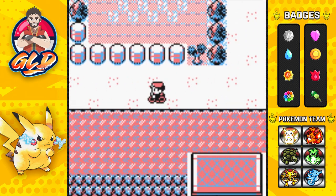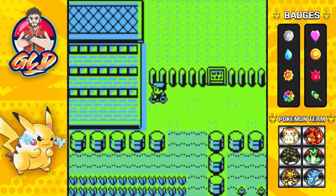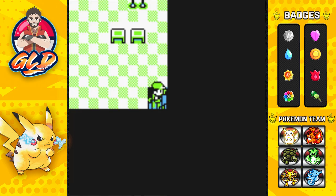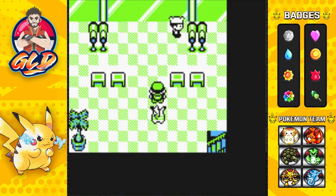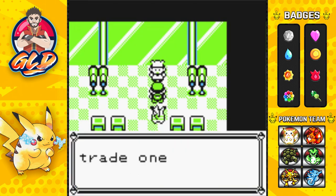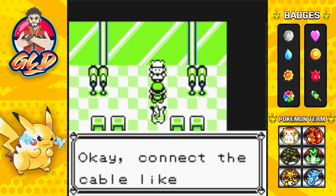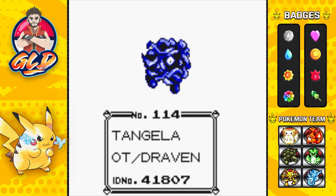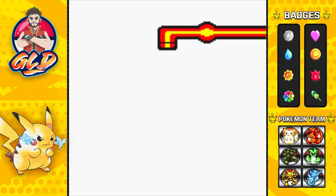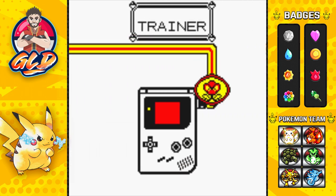Off screen I've been doing a lot of capturing just to get this episode going. Here we are at Route 18 near the cycling road. This is normally where you trade for a Lickitung in Red and Blue, but in Yellow this guy is looking for a Tangela and wants to trade for a Parasect.